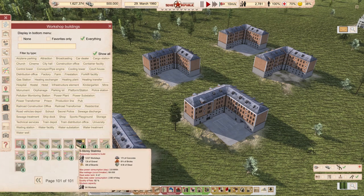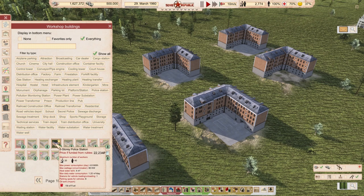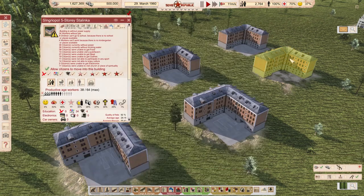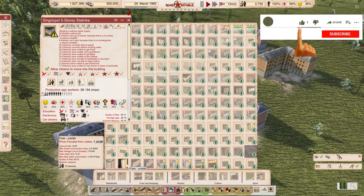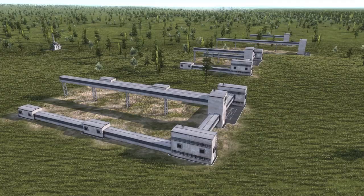If we go to the mod section, the Stalinkas cost 22,000 rubles, which is a little more expensive than usual residential buildings of this size. The corner Stalinka fits 64 people - comparable vanilla buildings are way cheaper for similar capacity. Quite realistic pricing, and it also comes with skins. For more details, check the link in the description.